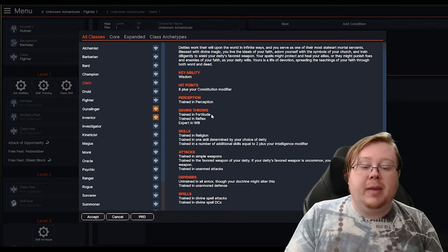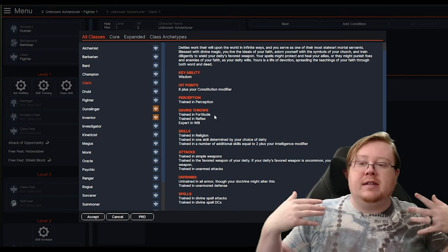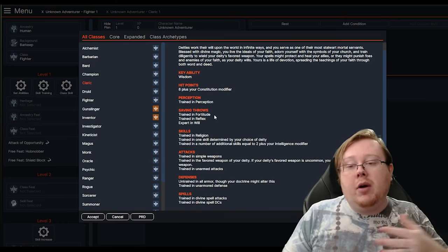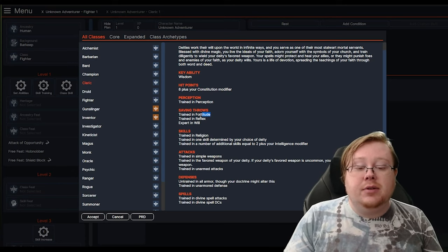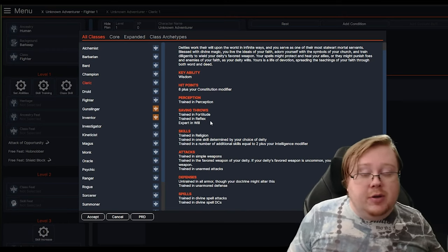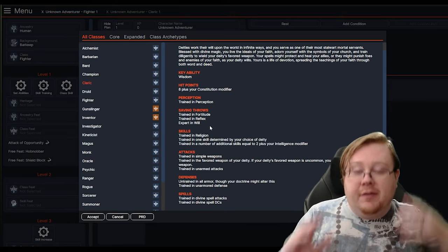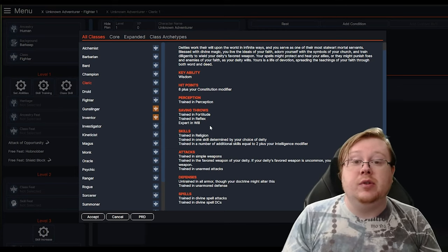Saving throws are based on Fortitude, Reflex, or Will. Fortitude is anything that affects your character's general health — constitution, diseases, all that kind of stuff, or things that might force your character to move — and uses the Constitution ability. Reflex is anything about avoiding or evading an explosion or anything like that, and uses your Dex ability score. Will is anything that affects your character's mental abilities or faculties, and that uses Wisdom.